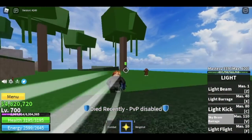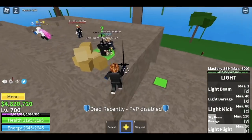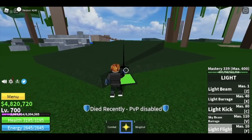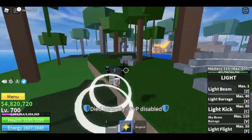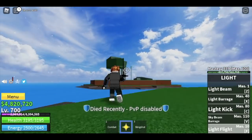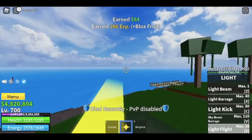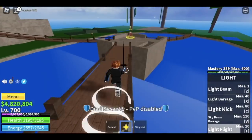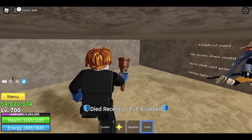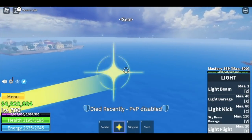Before we go to the second sea, we need to unlock the Observation Haki. First, locate the green squares — there are five total: three on the jungle island and two on the connecting island. After finding all the locations, this will help us level up faster in the second sea. Find the quest giver and you will get the torch.